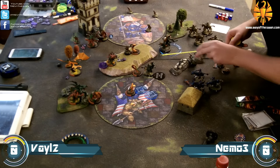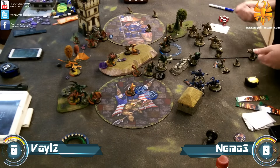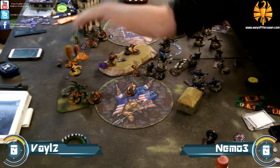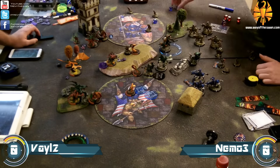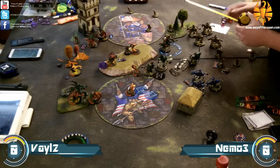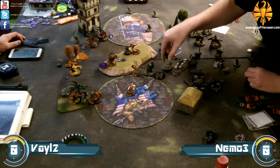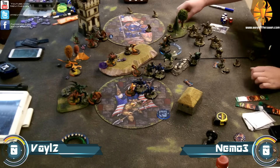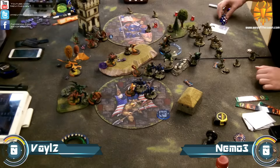Thorn runs up into the zone so he can cap it if I clear it. He also blocks Storm Lance charges — you can see the proxy bases out there. The Storm Lances want to assault but don't want to get too close and make things easy for Legion. Thorn gets up in the way and stops the Storm Lances from going too far forward, letting them still make their assault shots.